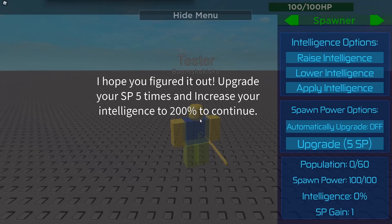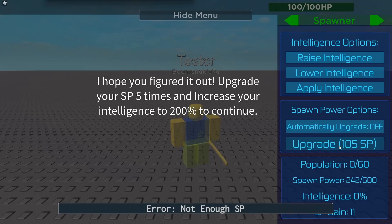You see the arrow here — just come over here and press the next button. That's going to say 200 to continue, just in case you do not understand English. What you want to do is come over here and press Upgrade 5 SP — boom! Press it one more time, boom. Press it again, press it one more time, press it again.